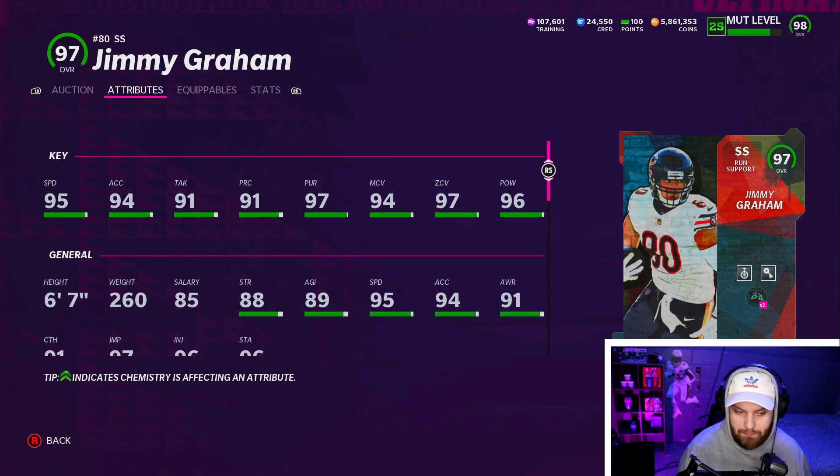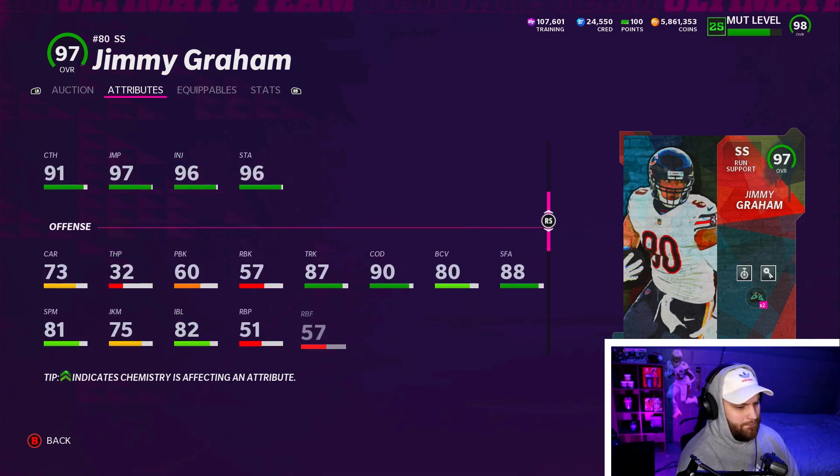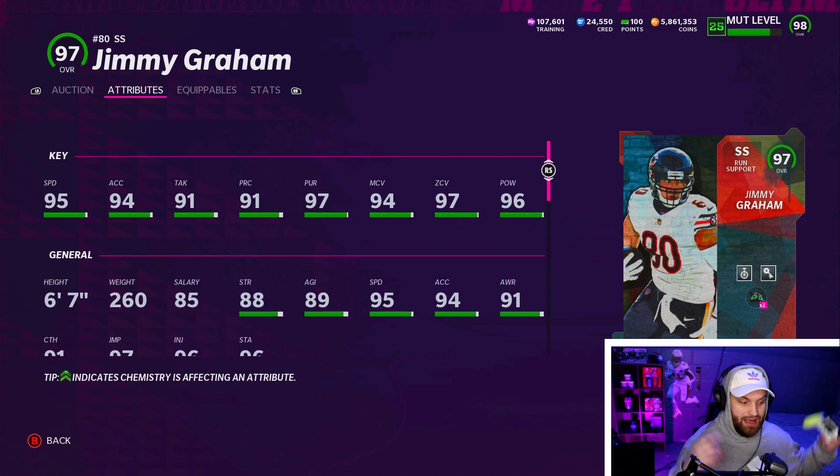Number 5 we have Jimmy Graham, who has been one of the best cards all year. I'm actually contemplating moving over to the 25 Packers theme team today on stream — there's another guy on this list that also gets Packers, so he'd have 98 speed on a theme team. He is 97 speed which makes him the slowest guy on this list, and the reason he's this low despite being 6'7". He has 94 man, 97 zone, 96 hit power, and comes with two of the best abilities built in: Pick Artist and Acrobat. In the box he has 91 tackling and 88 block shed. It doesn't get much better than having 6'7". Jimmy Graham is absolutely a top five card.